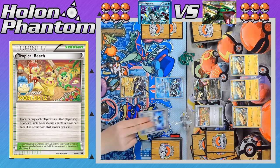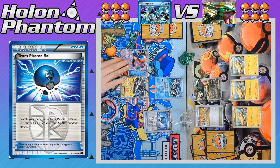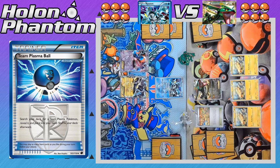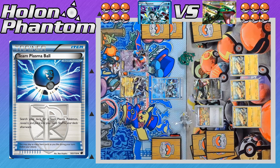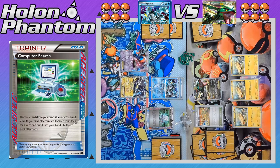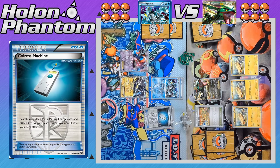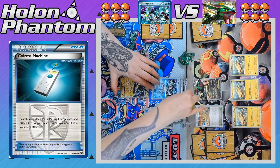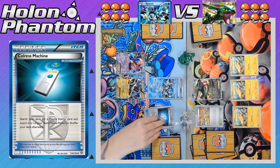Now over to the Team Plasma side. The player starts off by using Team Plasma Ball to search the deck for any Team Plasma Pokemon, and the one chosen is Deoxys, coming down to the bench. Deoxys has the ability Power Connect, increasing the attack power of all Team Plasma Pokemon by 10. Next we see a Water Energy coming down to the active Kyurem, followed by Computer Search — a powerful ACE SPEC card in this format, so you can only play one per deck. It discards two cards from the hand for any card from the deck, and the one chosen is Colress Machine, which is immediately activated to get a Plasma Energy out of the deck onto Kyurem, powering it up to use its first attack.